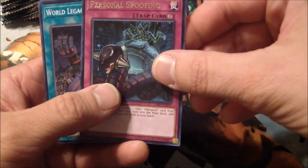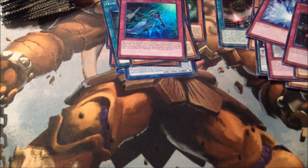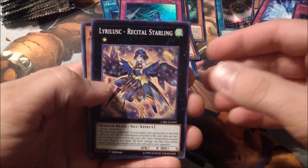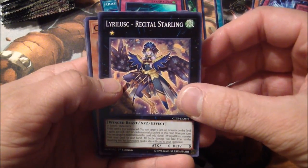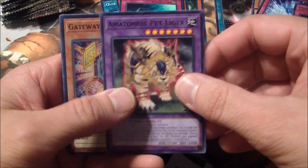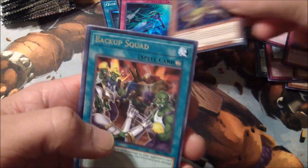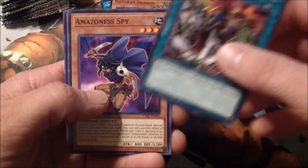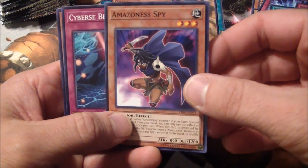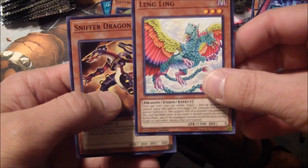We got a Protocol Trap and a Spoofing Rare Trap. Last pack of one side of the box. Lira Lusk. Another Headbat — these things are common among commons. Gateway Dragon — awesome, yes. Happy to have that, that makes my second one. Got an Amazoness Spy. Interesting. Amazoness — that's an old archetype. And Sniffer Dragon. Pile number two.